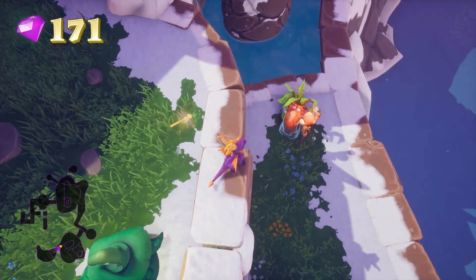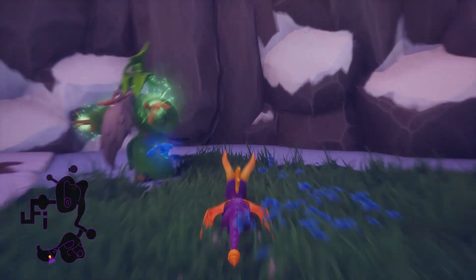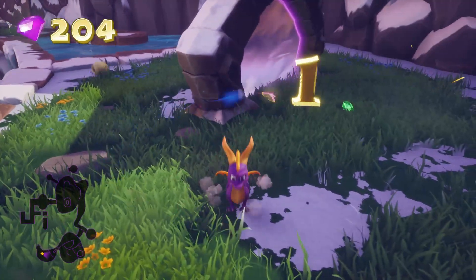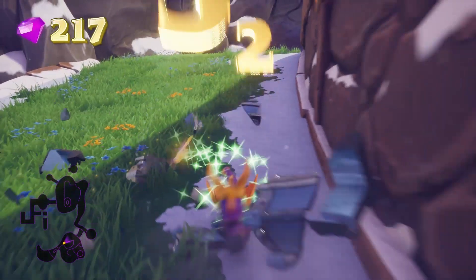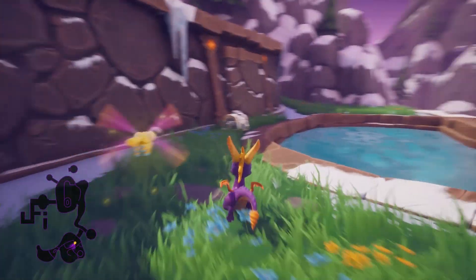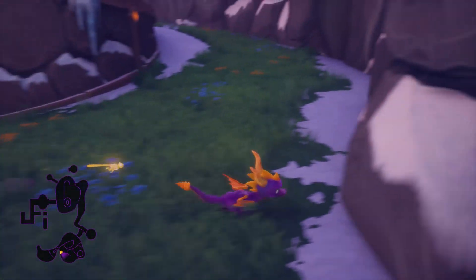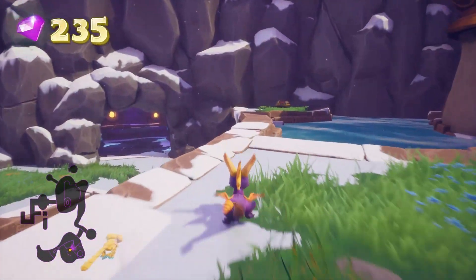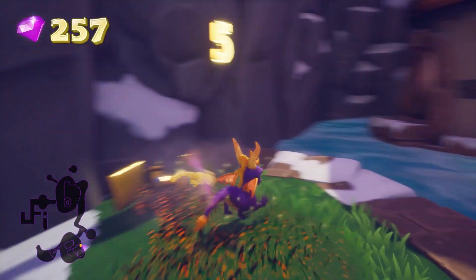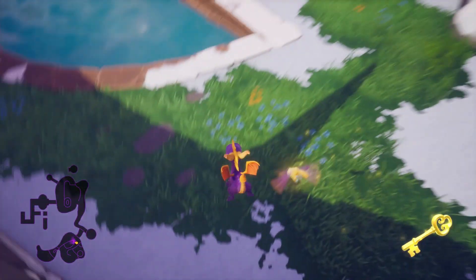Oh, dark and stormy — well that just messed up my day. There we go, get our life back. So it looks like this chest doesn't have a key but I can't just run — oh, idea! Let's get this one first, fly over here — there's a key. So this one might have a key, let's check it out.